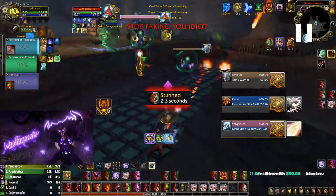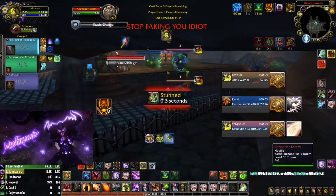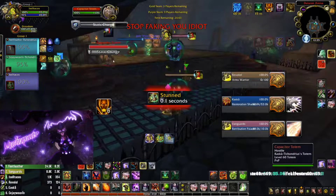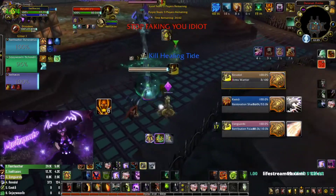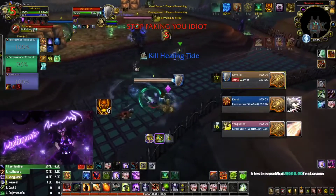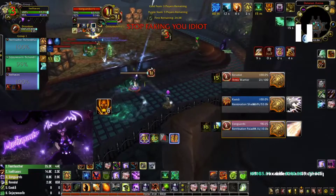If you guys are wondering what this add-on is, it's my resolve string kit — that's kind of cool. He put a cap totem right there — no problem. My mage is not in range to get stunned, but I'm just gonna come in and kill it right away. My monk double sweeps those two right here, and the shaman right here. I haven't popped any cooldowns yet, and my mage is going the shaman right now.